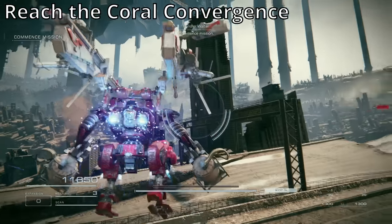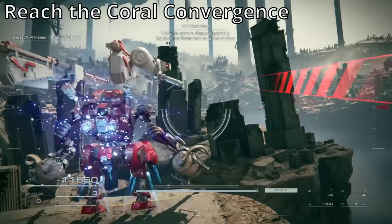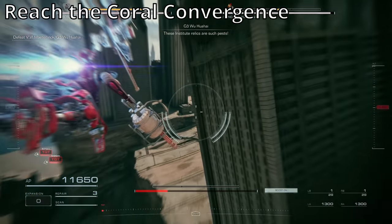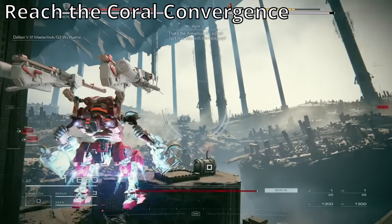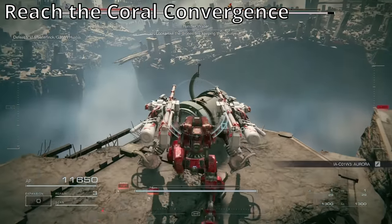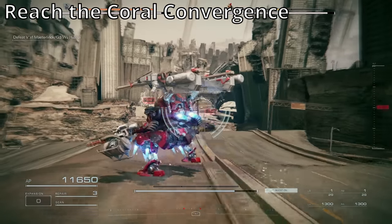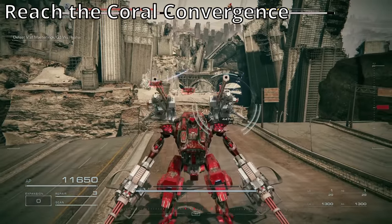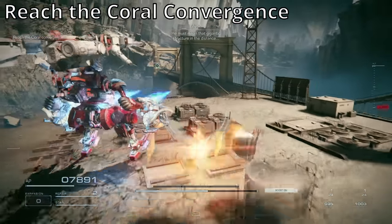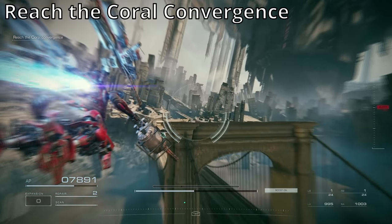The next one is at the end of Chapter 4: Reach the Coral Convergence. You spawn and head over this way. There'll be a barrier, but it extends to the right once you get over here. Head over to this little area — to 270 of the spawn — and right over here there's a building with an item on it. It's the 1A C01W3 Aurora. Then you kill these enemies and move on. There's actually another item on this one. Once you get to this bridge, you just need to go across — easiest way is rooftop to rooftop.